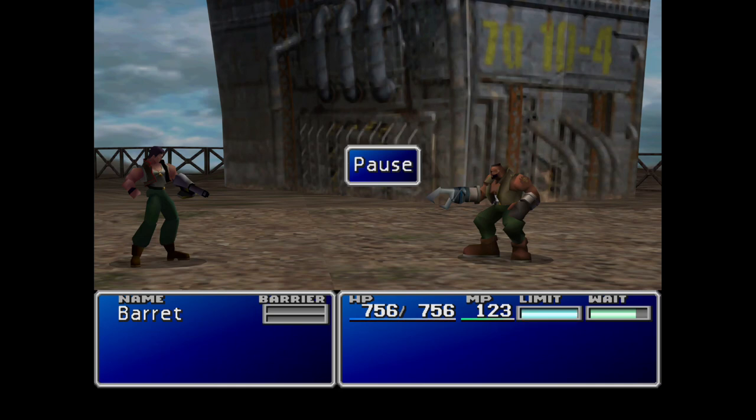With Dyn's attacks, Barret's limit break will build up much quicker. But you've got to really keep an eye on his health, because Dyn does take a lot of health from Barret, so you need to be really careful of that.